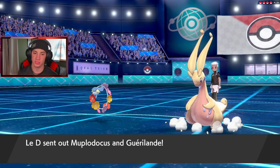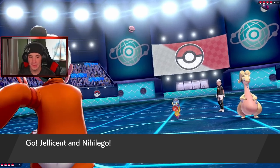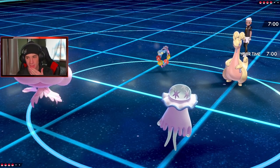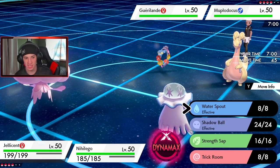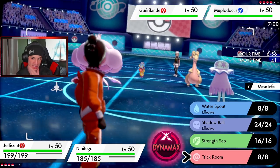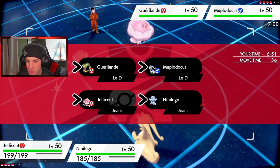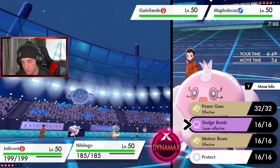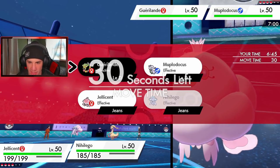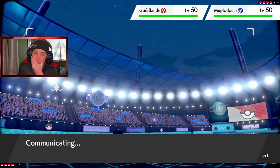Let's see who he leads - I thought Moltres but dang it, he goes Goodra. Alright, we're gonna go Nihilego and Jellicent. Do I even try to proc trick room? Do I try getting trick room off? Or do I say he sets it? I think I go into a meteor beam, get that boost up - that's what we're after. Let's see what he does. If he doesn't Dynamax Goodra then we need a different play. But I was going to make the hard read of him going for a trick room and I went back on it.